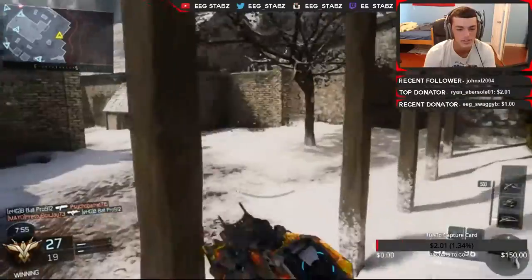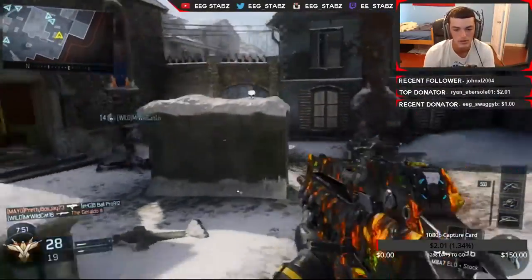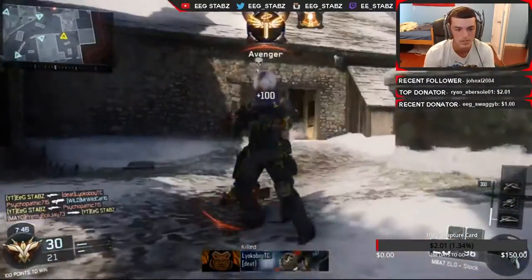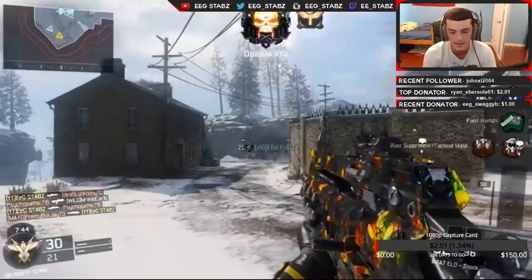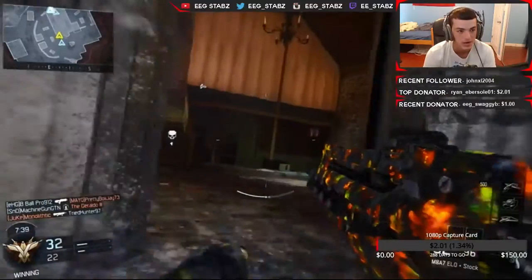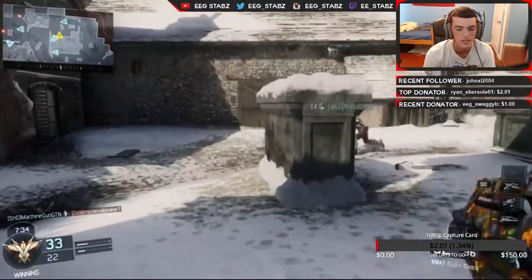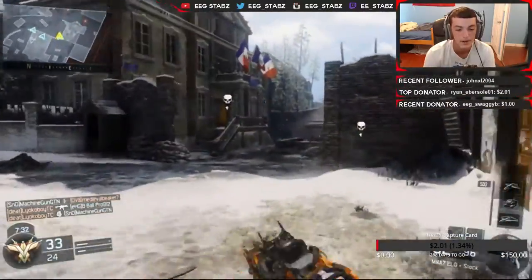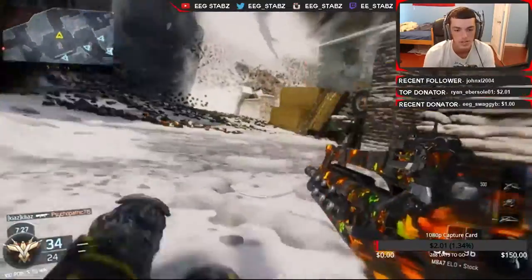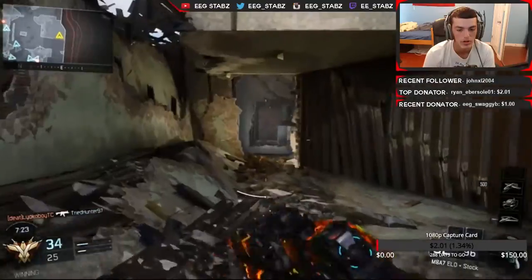One thing that really annoys me in this game is with the specialist — if you don't get a kill with it, it goes to complete waste. I whipped it out expecting to come around the corner and kill somebody, but this kid was just camping to the side waiting for me. I didn't even get to use my specialist at all. I feel like if they actually did something better with that mechanic, it would be a lot better, but I'm not a game developer so there's not much I can do about it.